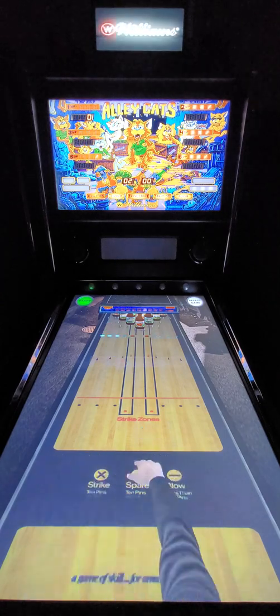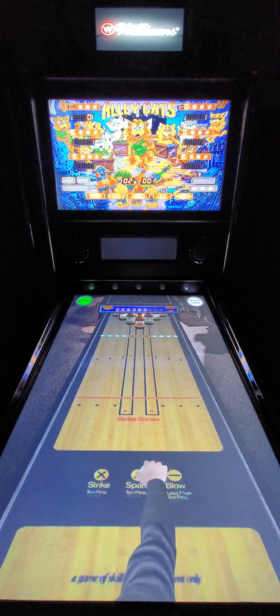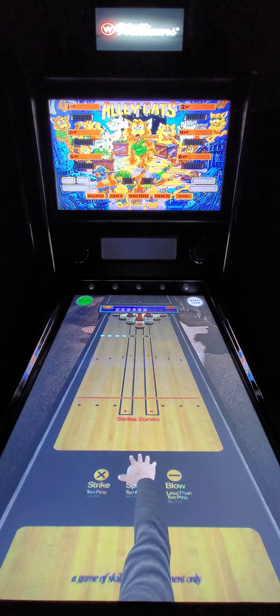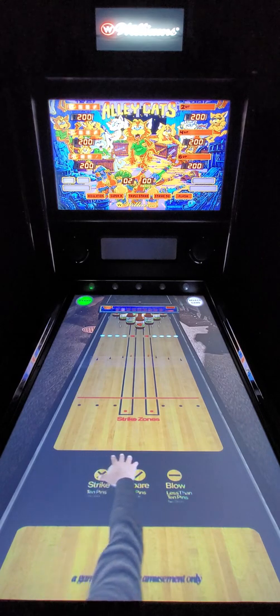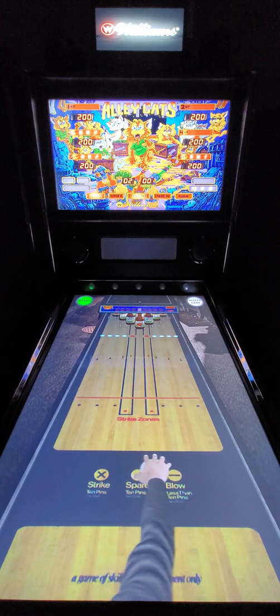It should take about 10 seconds. You'll see that the topper on top is a neon that flickers and has a generic Williams logo. That topper is going to stay when the game is also running, which is pretty cool. You can move the selection with your flippers back and forth, then launch it.